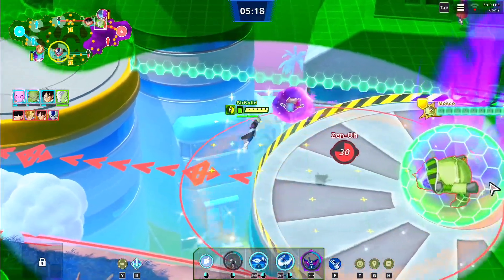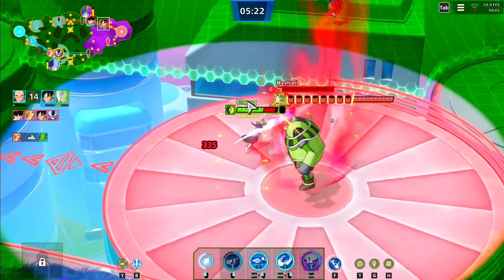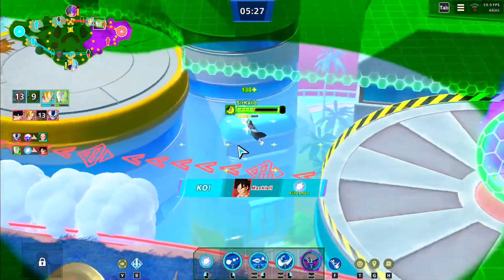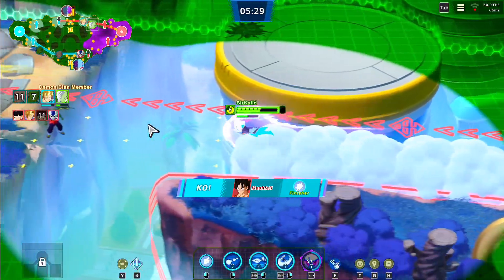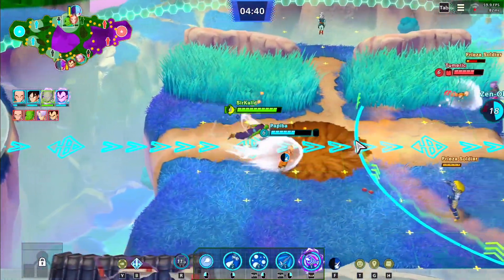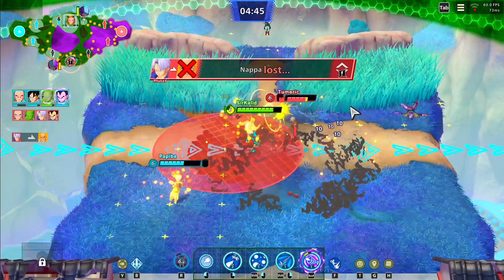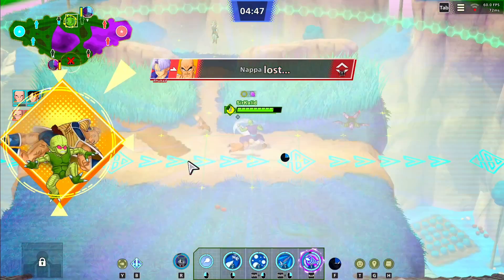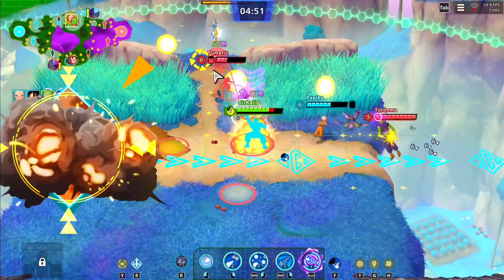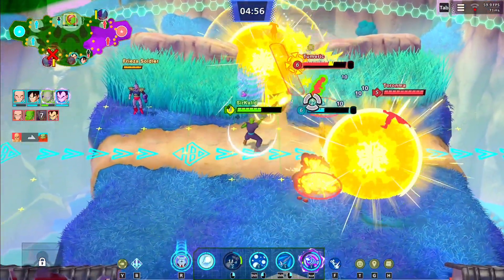Zeno shows up and aids both sides at certain points. On different maps, certain characters can summon Great Ape Gohan — I saw that twice during my playthrough and we killed it both times. It's really a team-based game. It's great to play with friends, but even with random players you need to communicate. Sometimes you have to play tank to support teammates — I played a round as Zamasu as a tank and it was pretty fun.